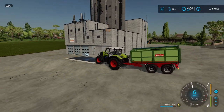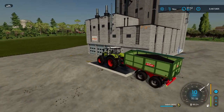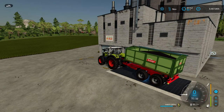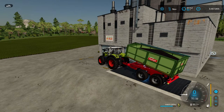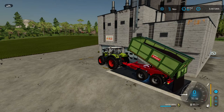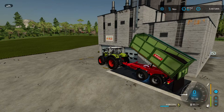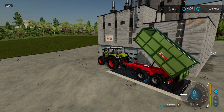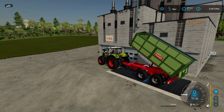Here we are at the oil mill and I've got this trailer of canola which I'm going to unload into the delivery point which is here. Now you can bring olives here to make olive oil, sunflowers to make sunflower oil, and canola which will make canola oil. So what I'm going to do is once I've unloaded this trailer I'll open up the production menu and I'll start production on some canola oil.